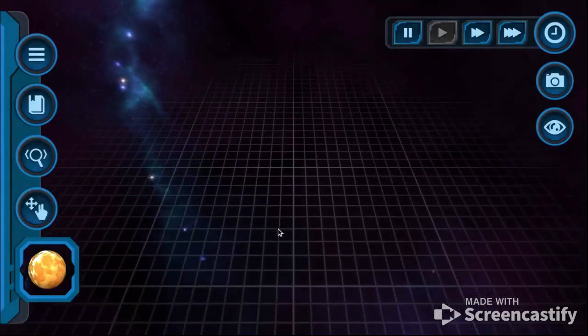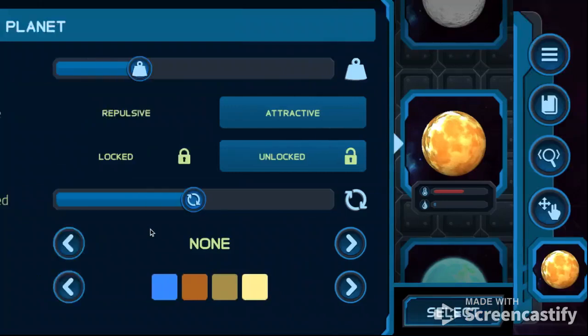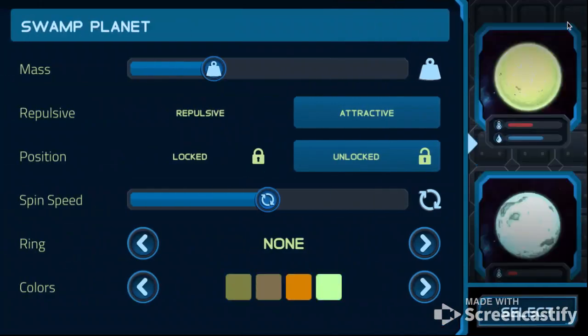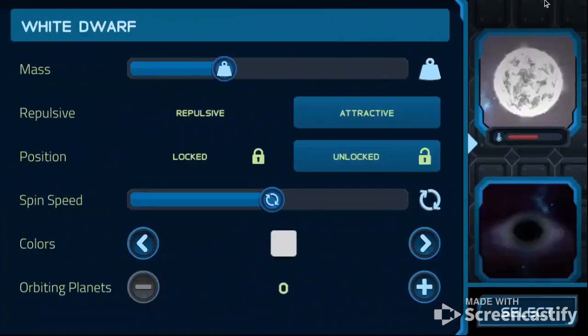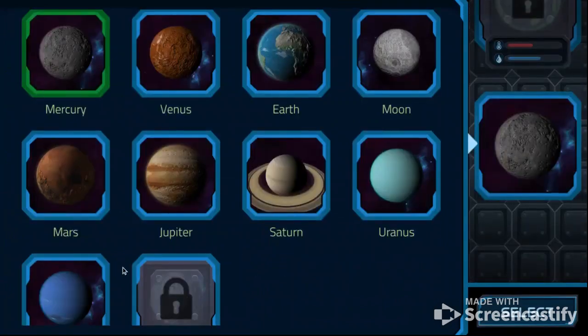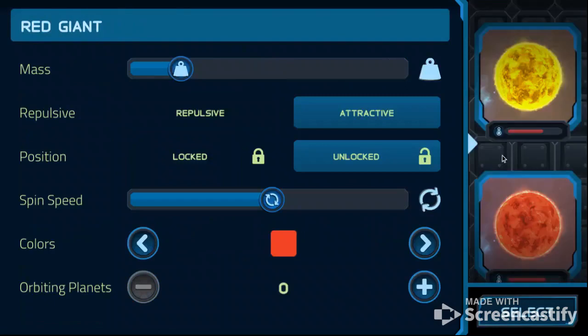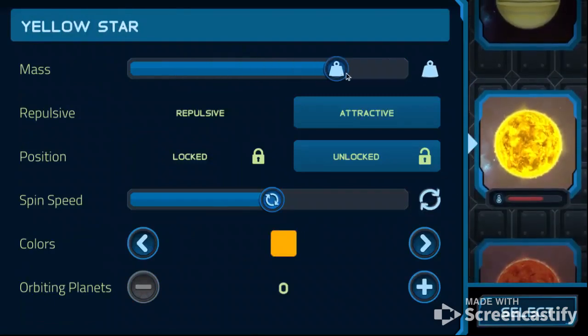I don't really have any idea what to do. Let's see what we haven't used. Today I think we have unlocked all the planets: Mercury, Venus, Earth, Mars, Jupiter, Saturn, Uranus, Neptune. I was thinking about making the stars with all the planets. I think that's a good idea. Let's make some of these.